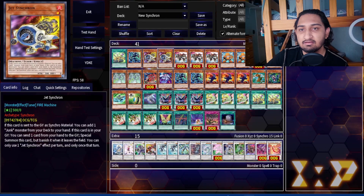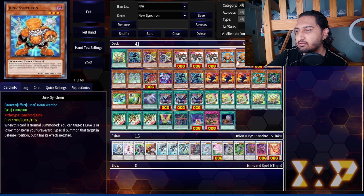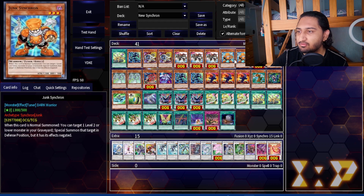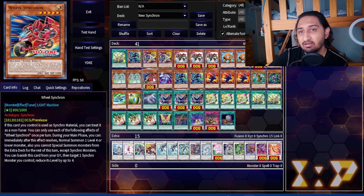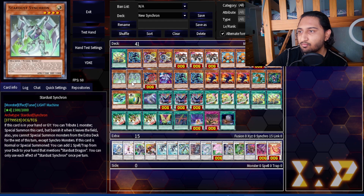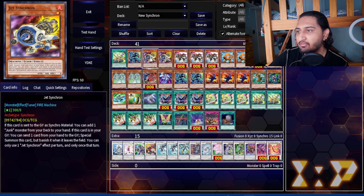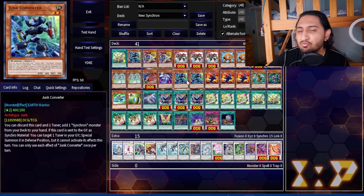Looking at the deck profile: two Jet, three Assault, two Junk, one Revolution — I got this from Mr. 37. You don't really want three Junk; two plus one Revolution fills what Junk Synchron needed for making Speeder. Jet is mainly to special summon off Speeder. Three starters, one Wheel — Wheel is great for level modulation. One Stardust Trail since you can special summon it, tribute it to revive it. Three Junk Converter — so good, especially when you draw the wrong Synchron you can sub it out.